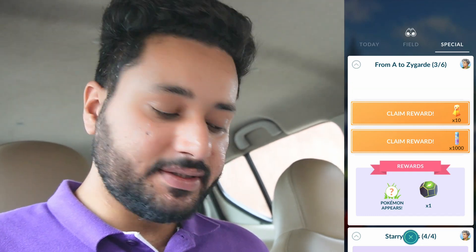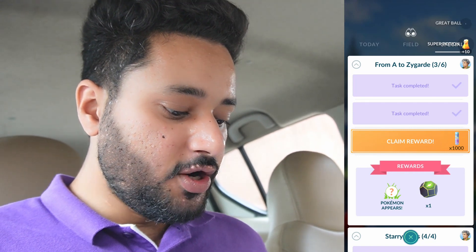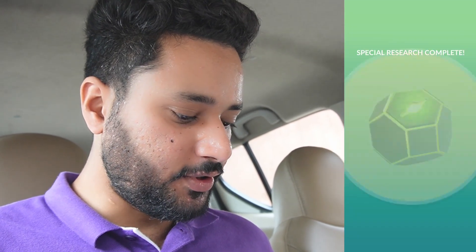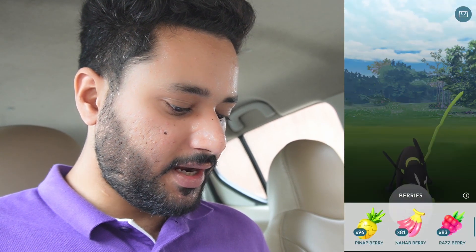Let's go to chapter number three. Chapter three is just rewards — I think we'll get the 10% Zygarde here, no tasks. We also get the Zygarde cube where we will collect all those small squishy Zygarde blobs, and they will combine to form bigger forms of Zygarde. We got the cube, and here we go — the 10% Zygarde, with 1008 CP!